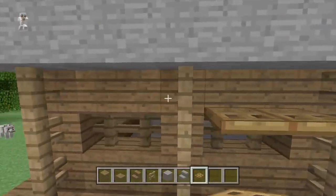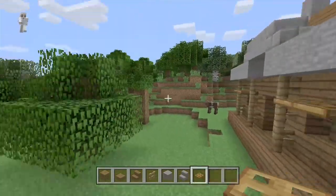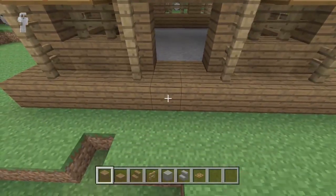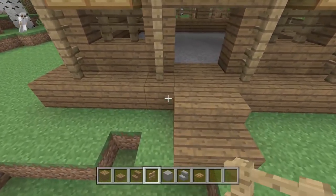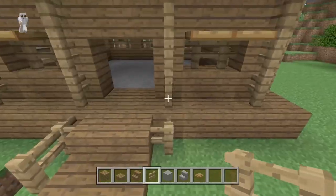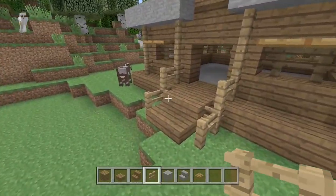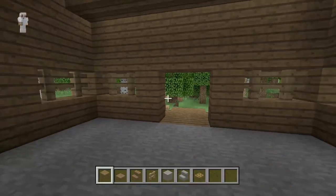Go back outside and place trapdoors above the windows — they kind of look like shades, like you could close the windows if you wanted. Do the same thing on every side. We could extend the front out one or two blocks and put some slabs here to make a little railing for getting into the house, adding a bit more decoration.